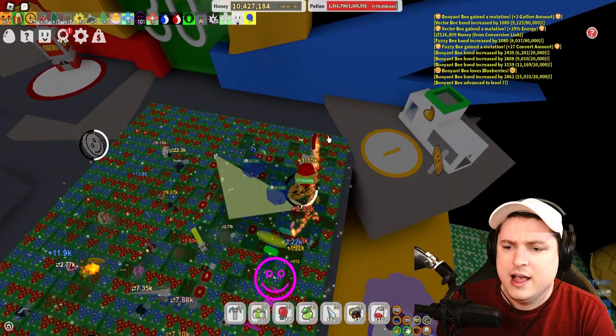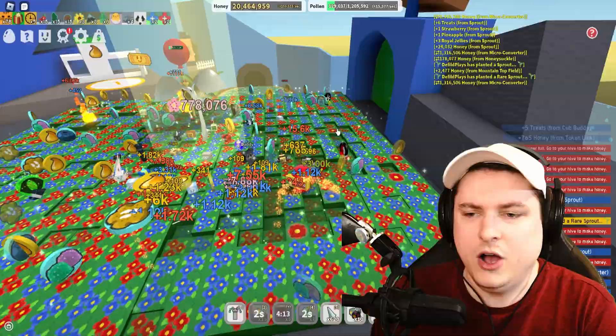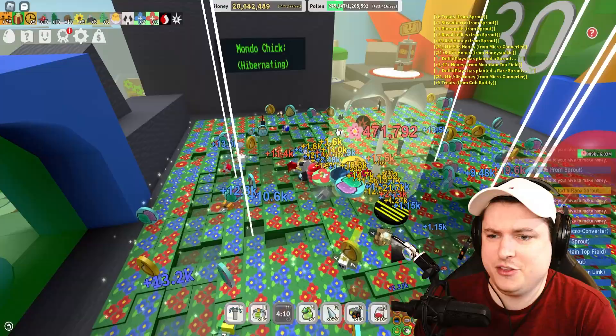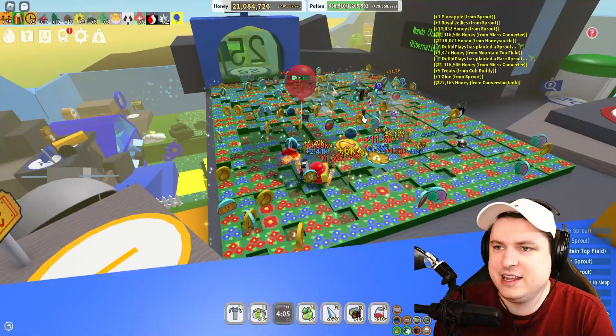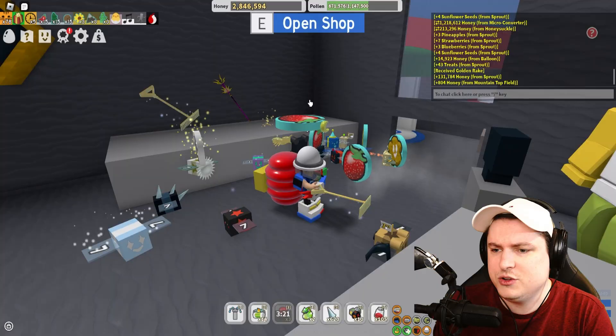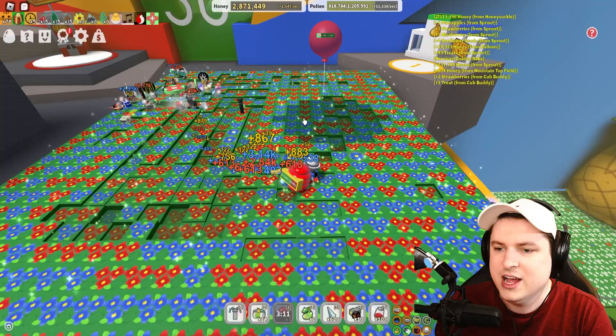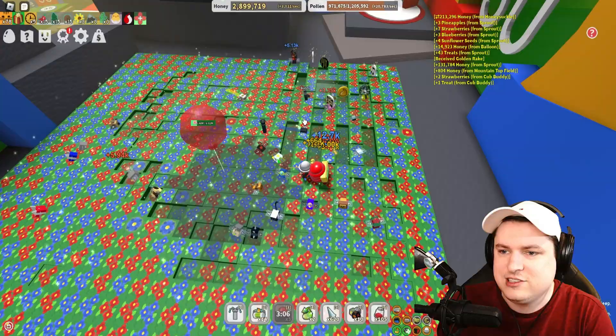Now I have to get 10 more million honey and then I can get myself the rig — I think that's the final thing I'm going to do today. Our upgrades are insane — I'm just flying through this. I'm already at 20 million and getting like 100k pollen a second, it just stacks up like it's absolutely nothing. Maybe these mythic bees were the biggest upgrade I could have ever gotten. Here we have the Golden Rake — let's try it out for the first time. Oh, it's a nice big area — look at that! It's like a big rake effect. That's so good.